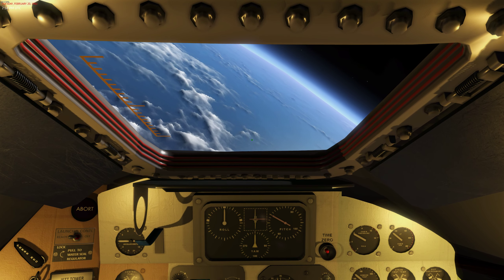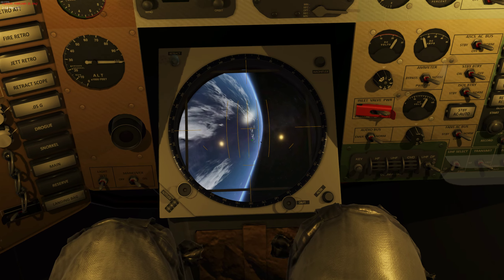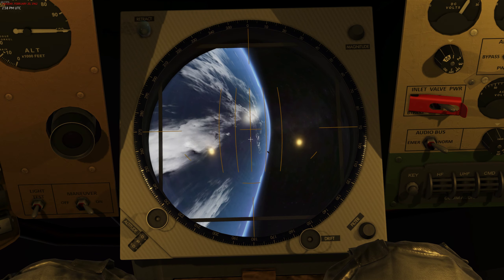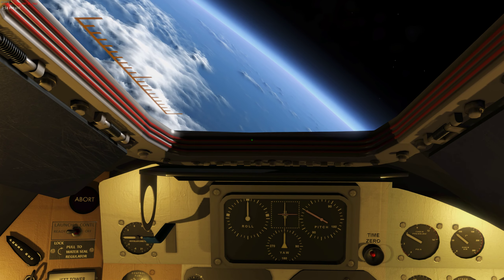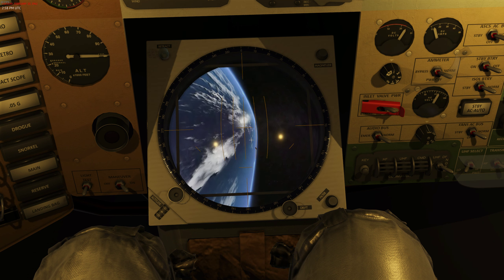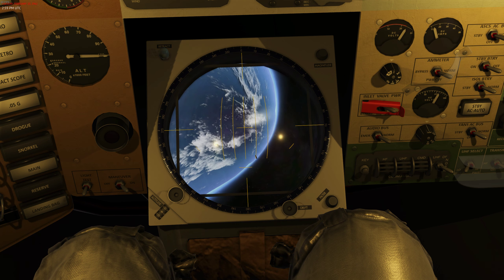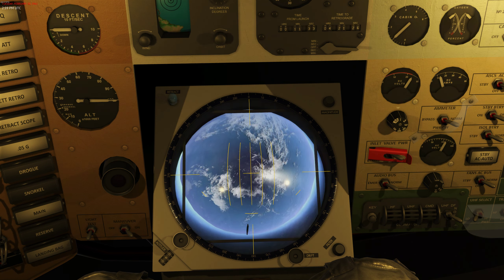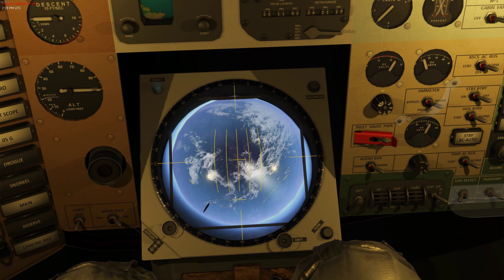So how do you get ready for deorbit? This was something I didn't know until I did some research today. Once you've locked the gyros up, you have to reset them, and the way you reset them is to put the capsule in a known attitude. The known attitude is with the big end forward. The way you know you're there without switching the camera outside is the periscope - it sees the earth, and when you're in the proper attitude the earth fills the periscope. So I'm carefully firing thrusters in all three directions to center it.